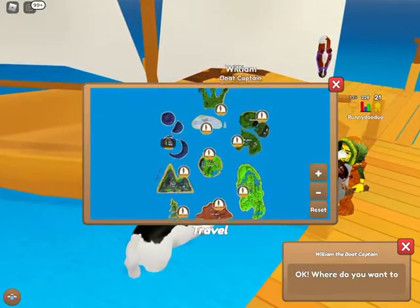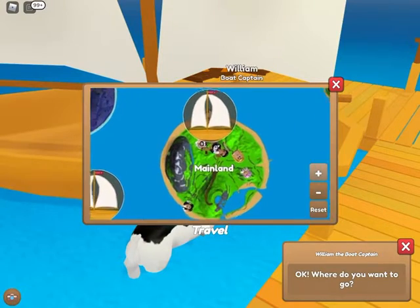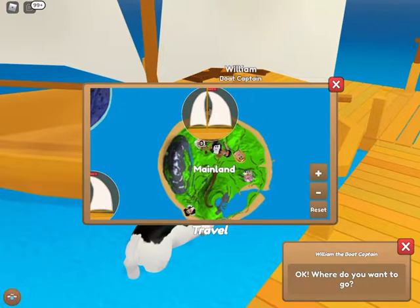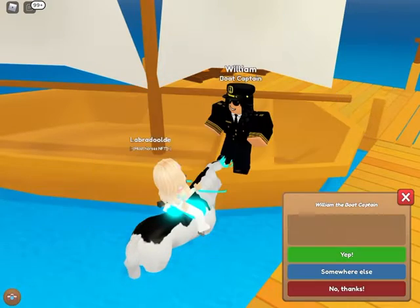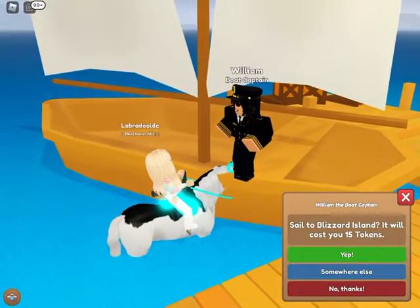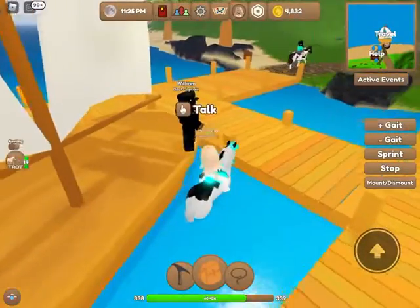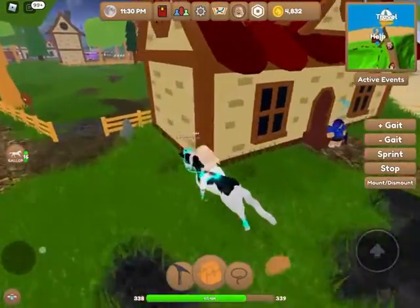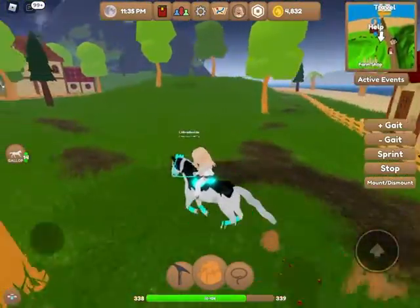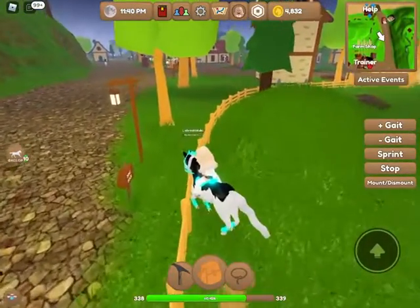Next is William the boat captain. Right now we are on Mainland and there are a lot of different islands to choose from. Some islands need you to be a certain level and sometimes you need to pay for them, but Roleplay Island and Mainland are free to travel to, so you don't need to worry about those.